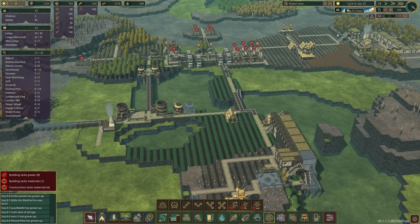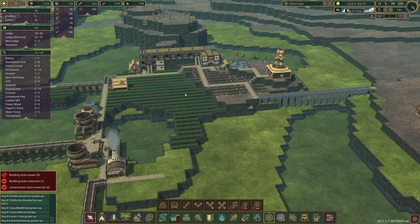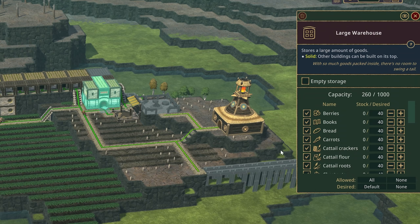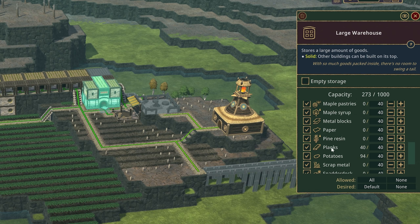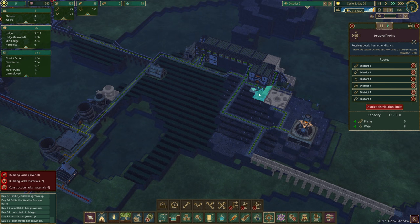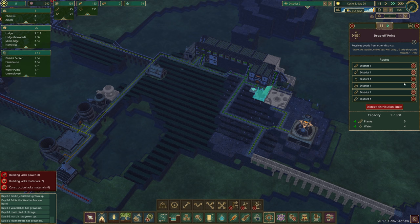We've got a drought for another half a day or so and we're currently working towards building. At the large warehouse we have basically nothing besides grilled potatoes and some planks and wood. Our wood pile is empty, so as a refresher let's look at what we're importing: planks, wood, water. We could probably stop importing water at this point since we have Nick making some water over here.